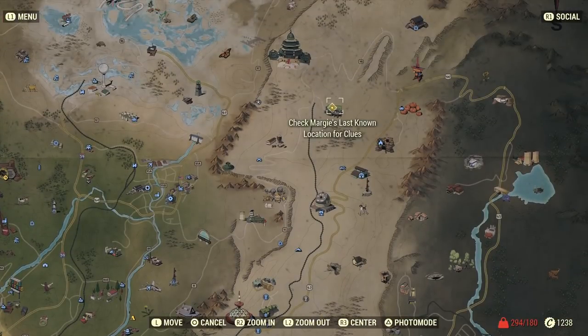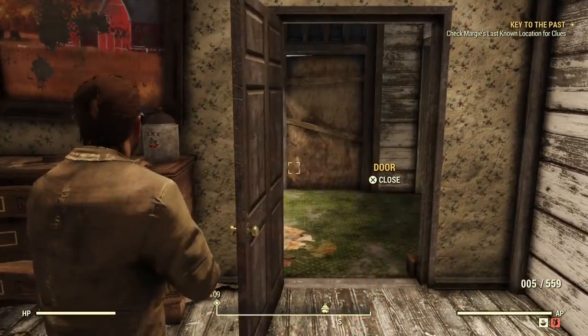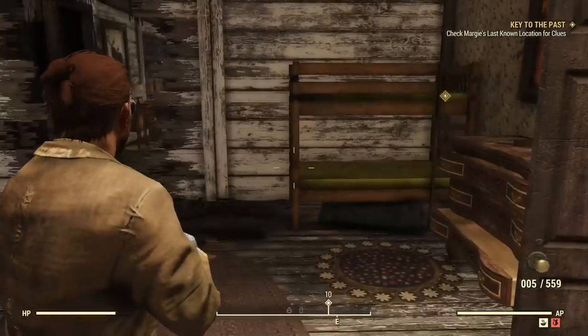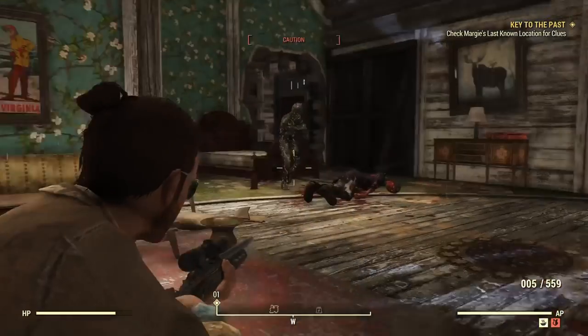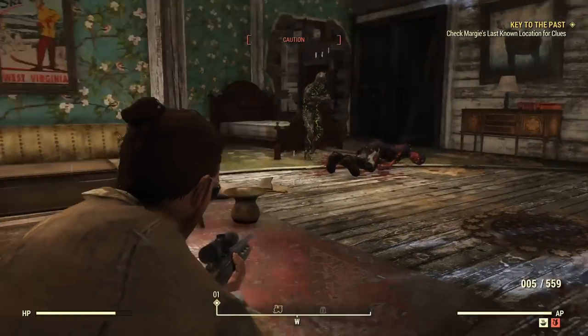We're going up here now to Margie's last known location - just a nice little house, pop into the house. There's a bunch of scorched and that's about it. It's quite fun to work through actually - I just popped them in the head as I went along. Absolutely nothing to this part whatsoever.